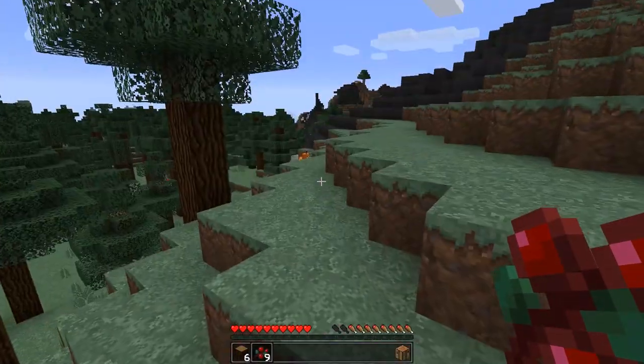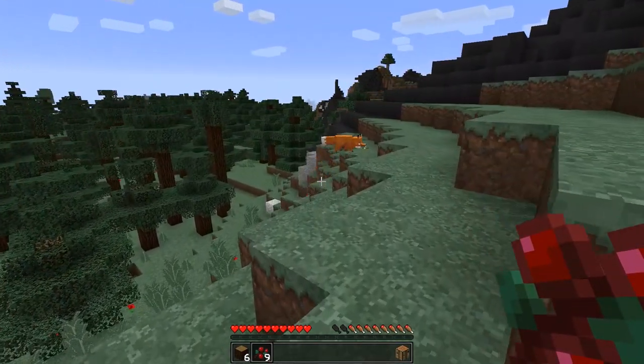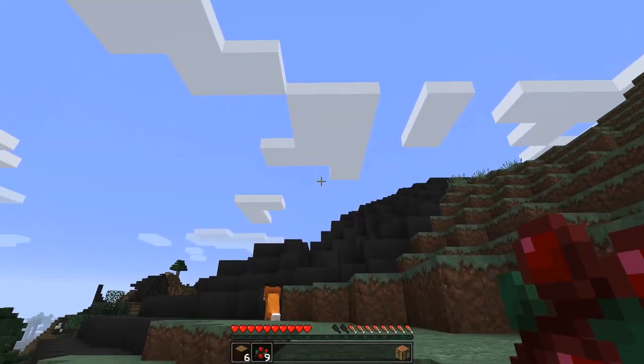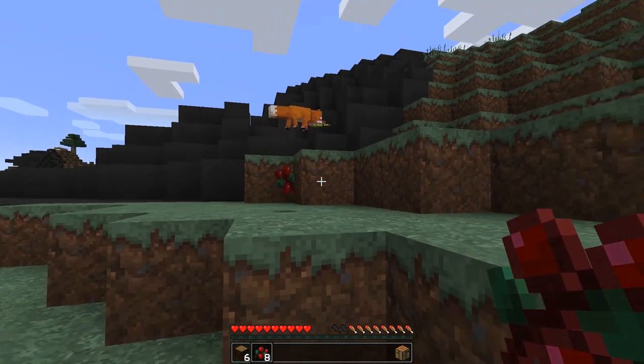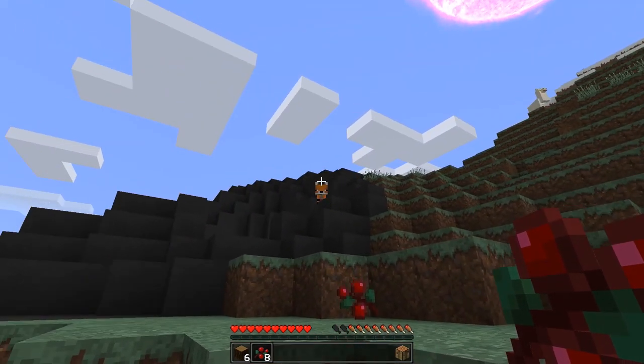First of all, I just found this Fox. Hey buddy, what do you got in your mouth there? What do you have? I'm so confused. Hold up, let me try to just get closer. I know they love the sweet berries, so let me put that one down. I think he'll try to run over and grab — does he have wheat? I think it's wheat in his mouth.